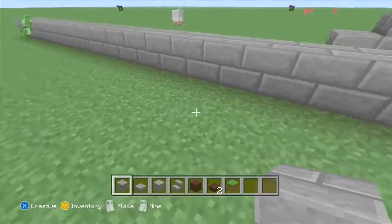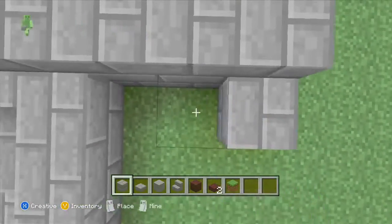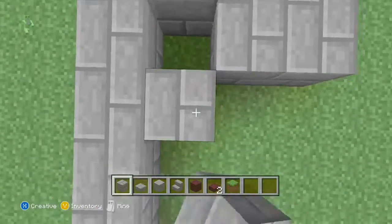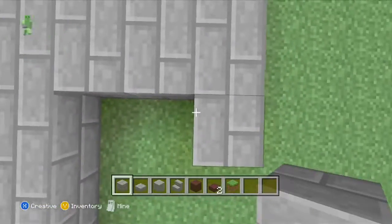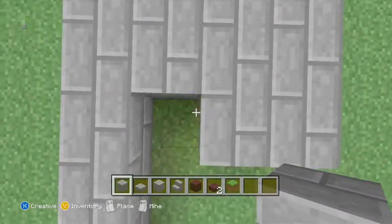Do that to the other side. Basically in Minecraft, you do something to one side, do it to the other — it's going to be symmetrical. If it's not symmetrical it doesn't look nice, it looks odd, it looks horrible. Always make sure any structures, any buildings, any house, any mansion — anything you build must be symmetrical.